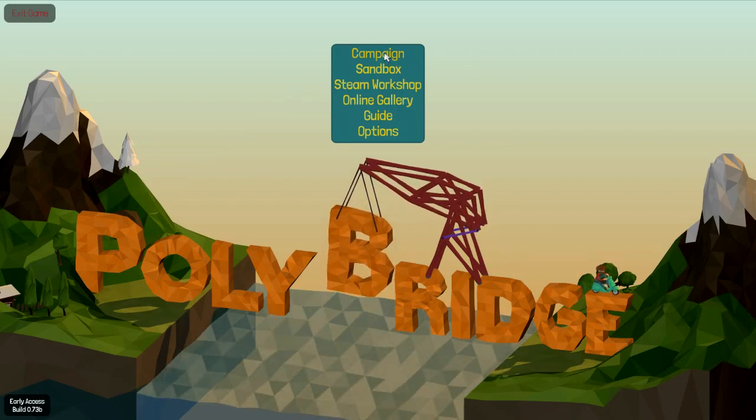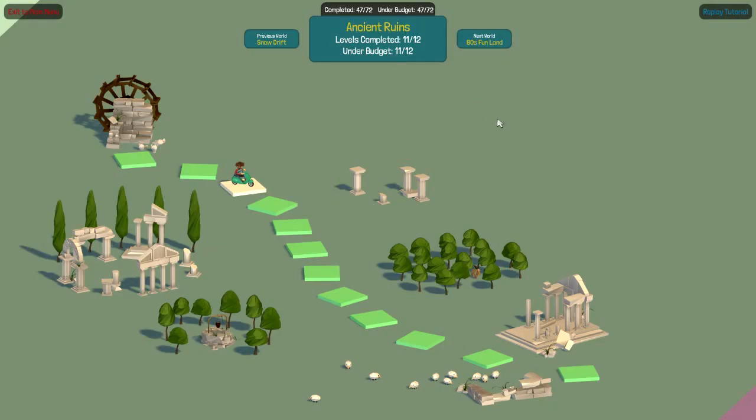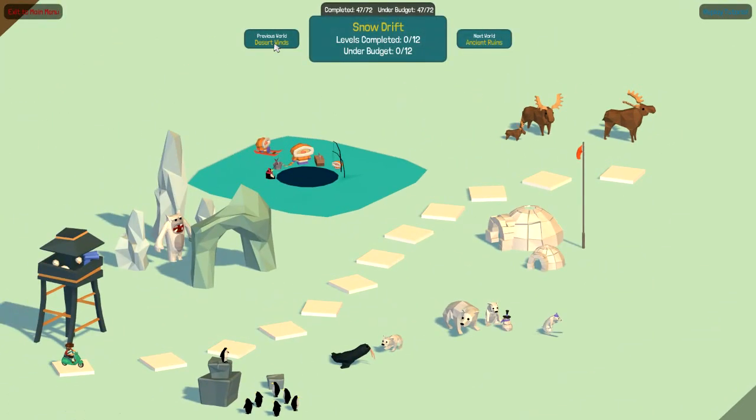There's an update to the controls, and maybe I should have looked more closely at those. And in Ancient Ruins, they added a new level in here. If you look here, it says the previous world is called Snowdrift. And this is a new world! They just slotted it right in the middle here, apparently.